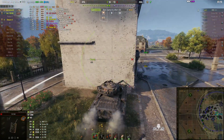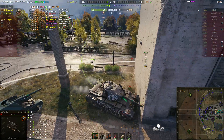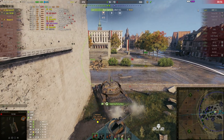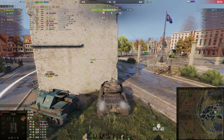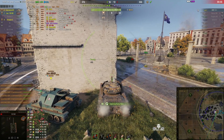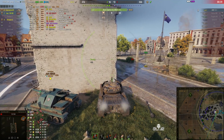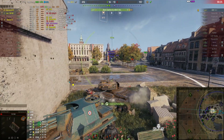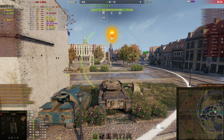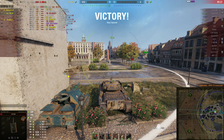We're in the cap and it's going to take 1 minute 39 seconds — we need the Lorraine in the cap as well, and we need to be in cover so that if he tries to reset us, he fails. We've got the Lorraine in the cap and he's right up against the building. I suspect the AMX will probably try and come in from the south. That's the 1-minute hooter — it's clicking down, 20 seconds left before we can cap out. So long as the Lorraine stays where he is and we can bounce any round from the AMX, we should win. He's actually come from this direction — and we get the kill shot. That wins the game when the clock goes out, and we've captured the base as well.